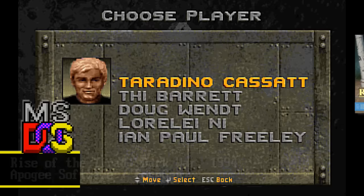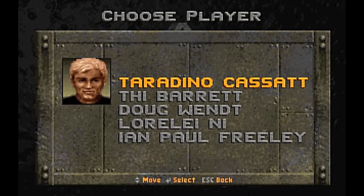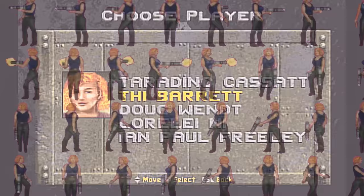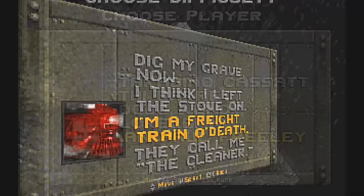Elaborating on the story set in the shareware release, the full game had various new episodes, options and quirks. The first of which you will likely notice allows the player to select from one of five different characters, each bearing their own unique attributes — discreetly ground-breaking at the time by offering protagonists of both sexes and a variety of ethnic backgrounds. Taradino Cassatt is the shareware guy and an average Joe. Ty Barrett is a female protagonist, also pretty average. Doug Wendt is built like a tank but slower because of it. Lorie Lee Knee is fast with good accuracy but can't take many hits. Ian Paul Freely is a slightly more average kind of guy.